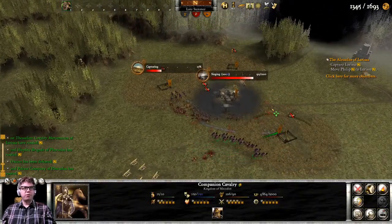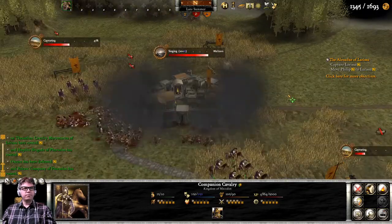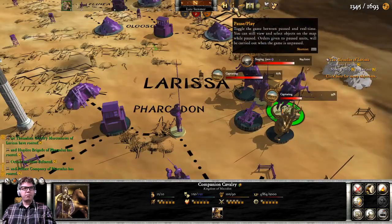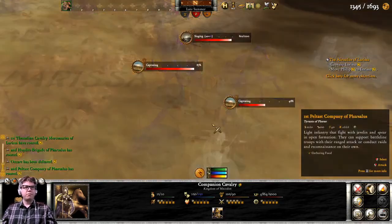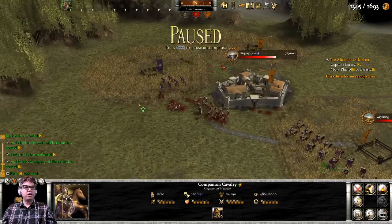Start capturing these farms. We've got the last little group coming on over here. Let's see if we can manage to take Larissa — it'll be great to finish our second objective of the day.